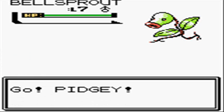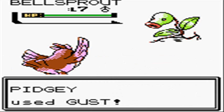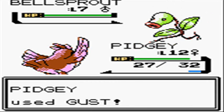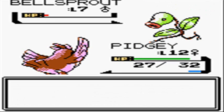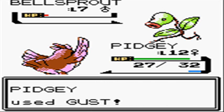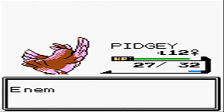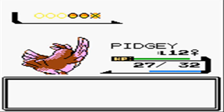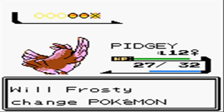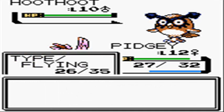Now we're going against the Master Sage. He has a Bellsprout level 7 and a Hoothoot, I think level 8, 9, or 10. It's still a pretty easy fight. Right there doing Growth — that's more of a self-use status move where its special attack rose, and if it did a special attack it would do more damage. However, I find that kind of stupid, because the only attack it really has is Vine Whip, and that's a physical attack, not a special attack, so it wouldn't do anything.